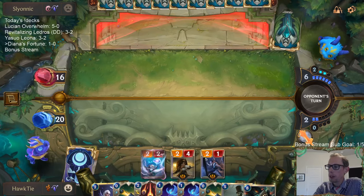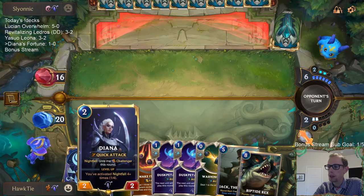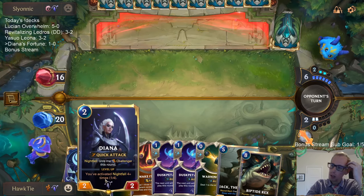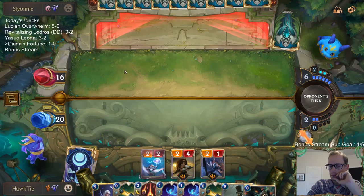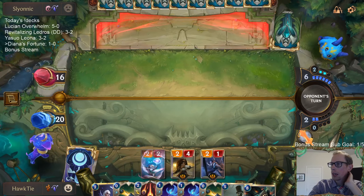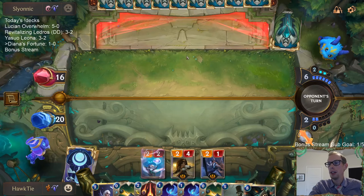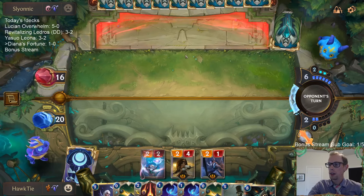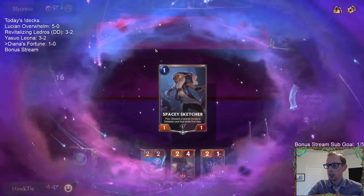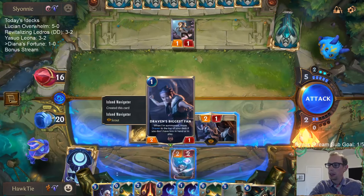Jack the Winner is probably better to play than Island Navigator, but I kind of like playing Island Navigator where we can also have Diana. If they play something smaller I can challenge with Diana, we have that ability. Yes, Hush - even if your opponent has Spell Shield and you cast Hush on the unit with Spell Shield, you basically just get rid of the shield and still create another Hush in hand. So if they do have a Spell Shield unit, you can have six mana, cast Hush to get rid of the Spell Shield, and then cast Hush again.